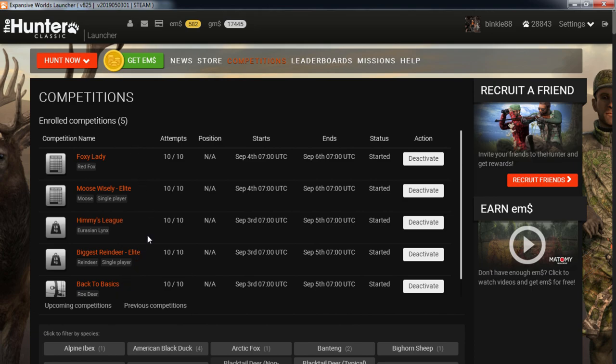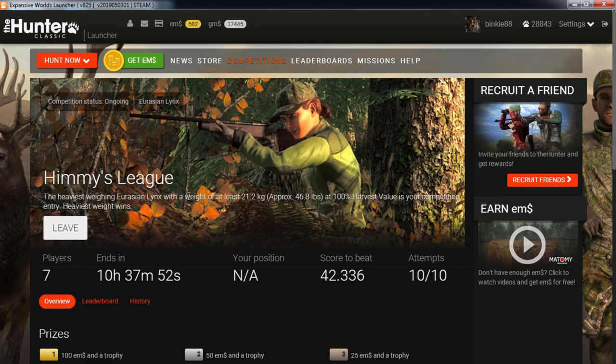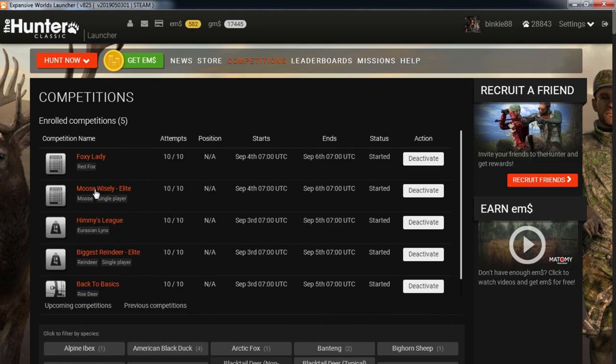First thing I did was check the competitions for Hameldahl, and I entered all the ones I thought were possible. One for roe deer — I have to shoot one with a recurve bow. Here I have to shoot the three heaviest reindeer. Heimis Leek, I have to shoot Eurasian lynx weighing at least 21.2 kg at 100% harvest value. Moose Wisely is just shoot the highest scoring moose. Foxy Lady is shoot the highest scoring female red fox. So that's the competitions I entered. Let's load up Hameldahl.